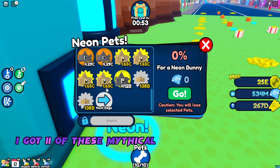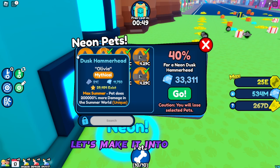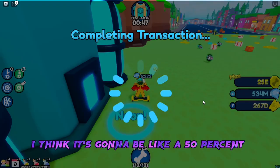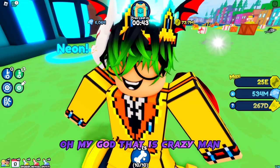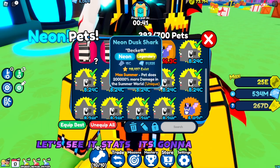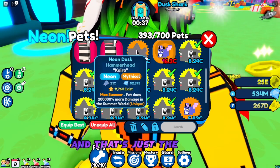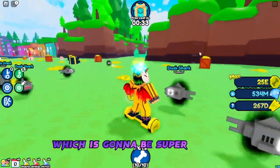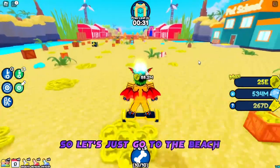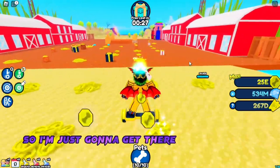I got 11 of these mythical pets from the last pack. I'm actually going to risk it — let's make it into a Neon. I think it's going to be like 50%. Let's go! Oh my god, that is crazy, man. We just got it! Let's see its stats — it's going to be crazy. 85.8 C. And that's just the Neon. I'm actually going to make this into a Rainbow Neon, which is going to be super insane. So let's just go to the beach — luckily we're just right next to it.